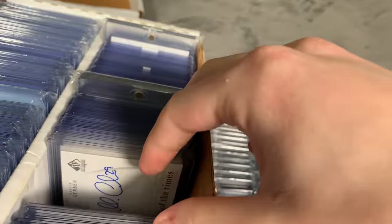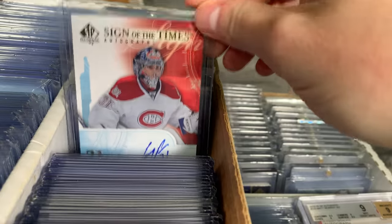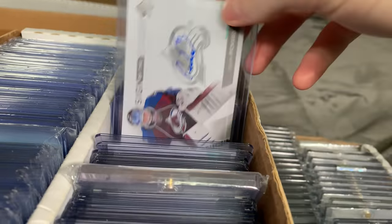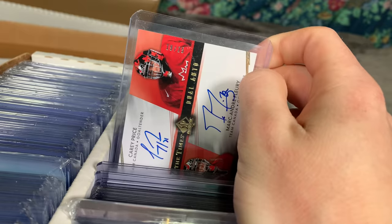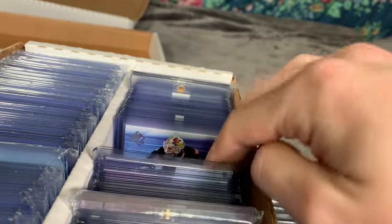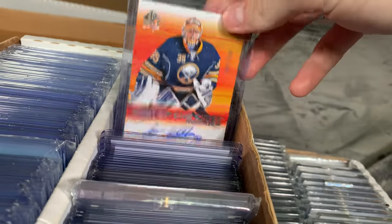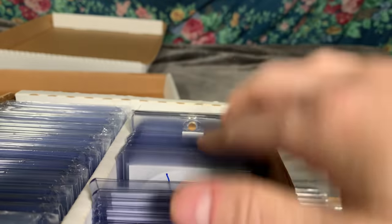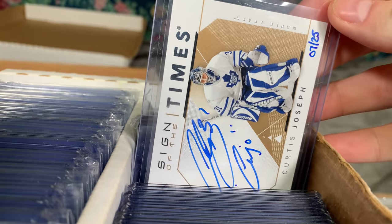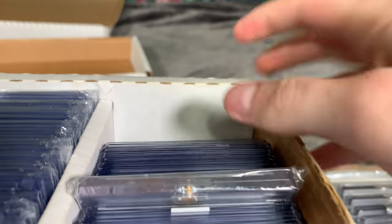Some examples: there's a nice Marty Brodeur, Hayes, Lundqvist, Carey Price — some good ones in there. I got these from James. Every SPA auto I'll put in here now. I used to sell these to help mitigate the cost of buying so many boxes of SPA, but I'm just going to hold on to these now. There's Robbie Fabry, Allmark, Shaw, and a really awesome Cujo one. There's the Decades — the 2010 and 2021 ones.